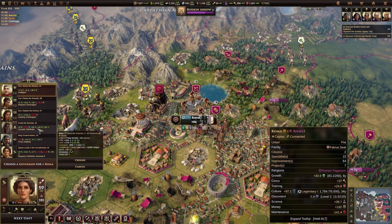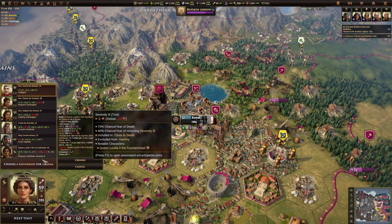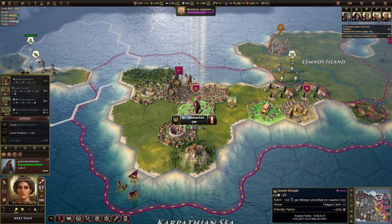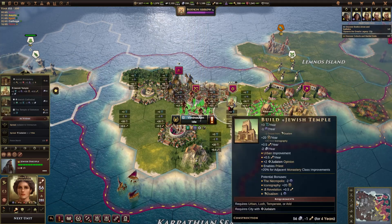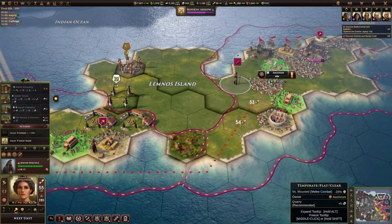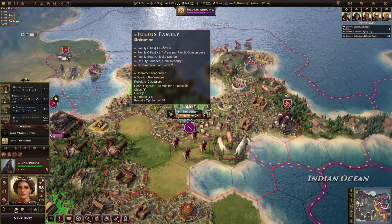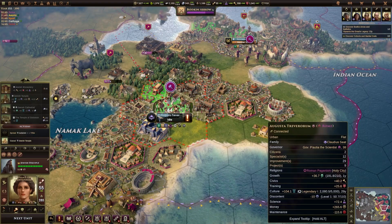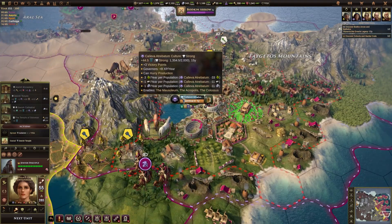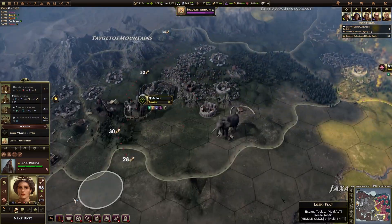We need to get a new governor — there are a few people we could use. They're all going to have impacts on gold and a little bit of science, so I guess that will do. We can build a Jewish temple over here, let's start working on that. Checking which cities are going to pop in the next few turns: 15 years for that one, five years for this one, four years for this one — so four years things should pop.